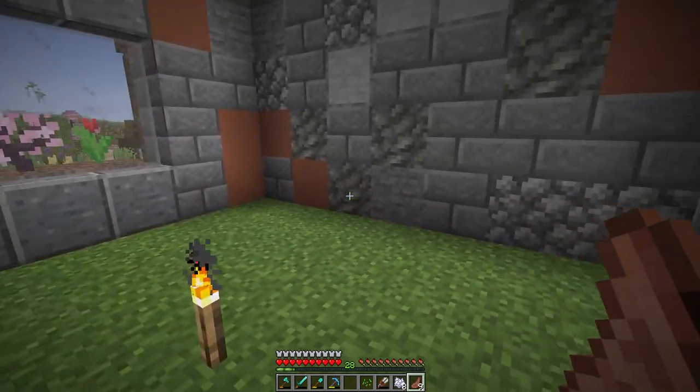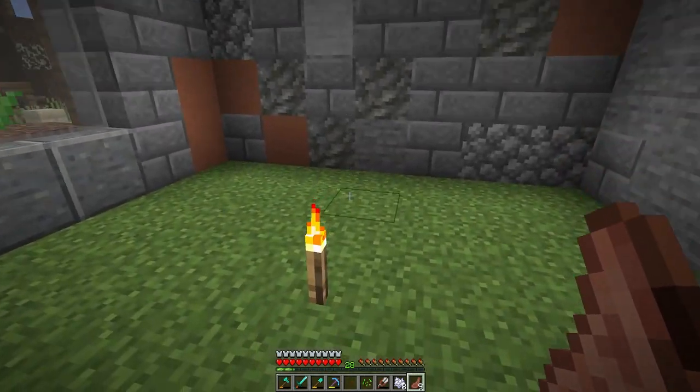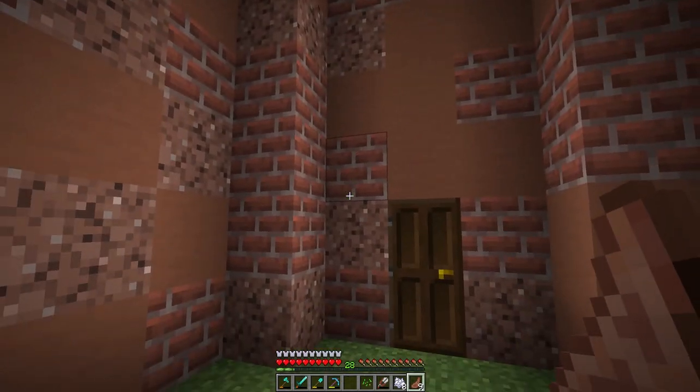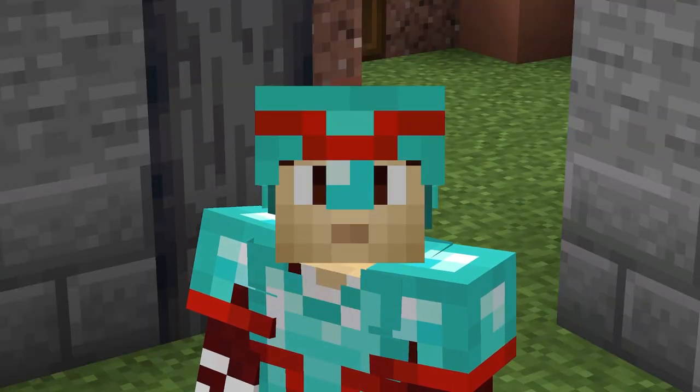That leaves us with two rooms remaining, and we're going to put something in these that will complete our starter home. In this one, we're going to do storage for an iron farm - the iron farm is going to go deep down below. And in the other one, it's going to be a bamboo farm, deep down below with the storage room over there. That's two early game items that will make our life so much easier.